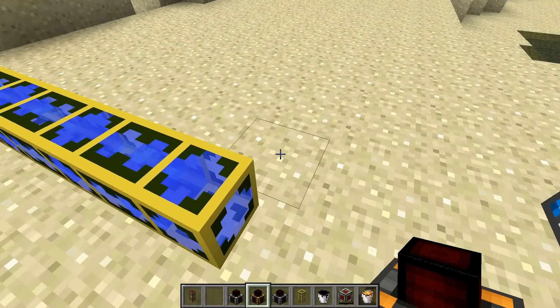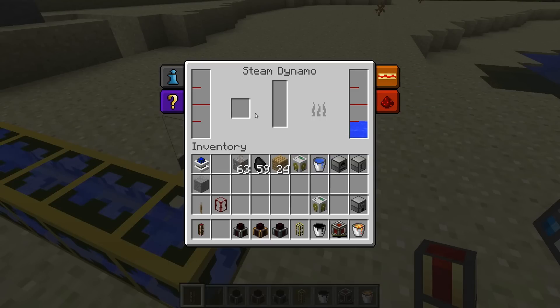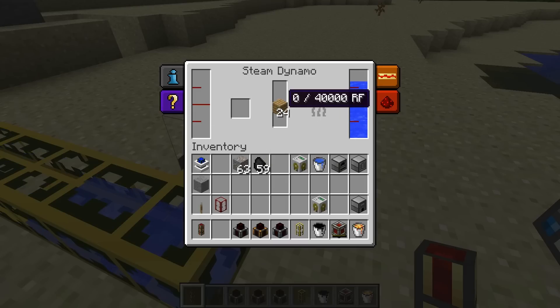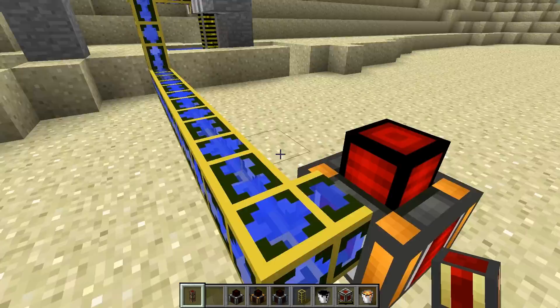The second kind of dynamo is the steam dynamo. This requires both water and a solid fuel source to generate the steam, which it will combine to make electricity. I can pop in some oak planks, they'll burn, and the steam bar will fill up. There we go, I'm getting some electricity. Now like with most things in Minecraft, the better the fuel you put in, the longer it will burn and the more electricity it will make.